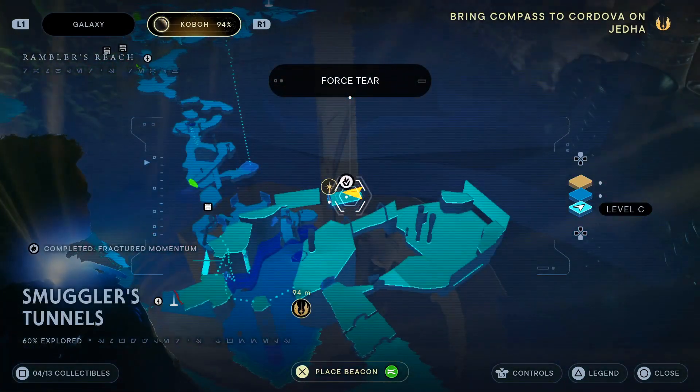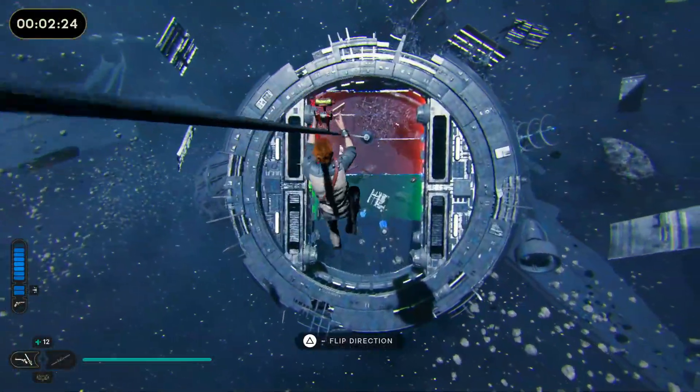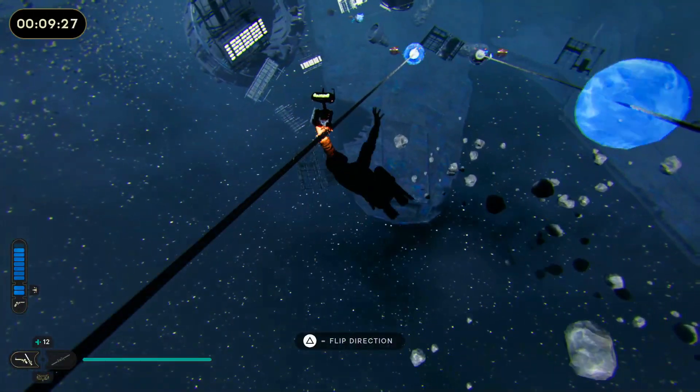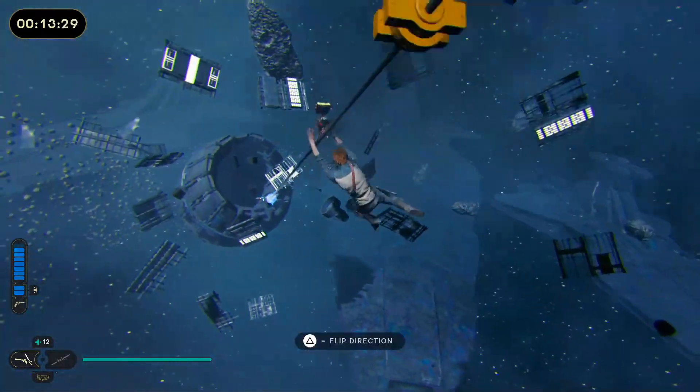Hello everyone and welcome back to Gorse. This is how to do the Smuggler's Tunnels 4 star. Straight off, just jump onto the platform, zip line, zoom across, drop off, and then dash into the green to get a new dash.